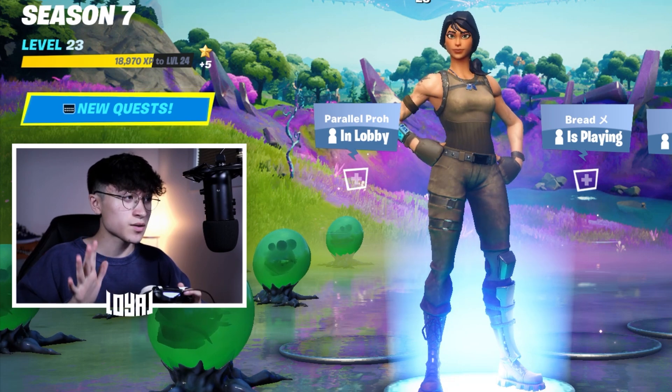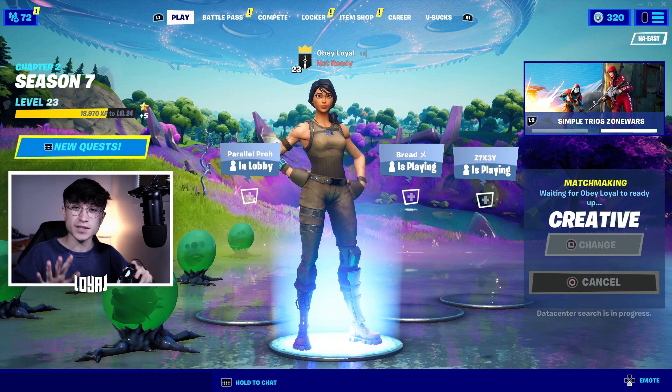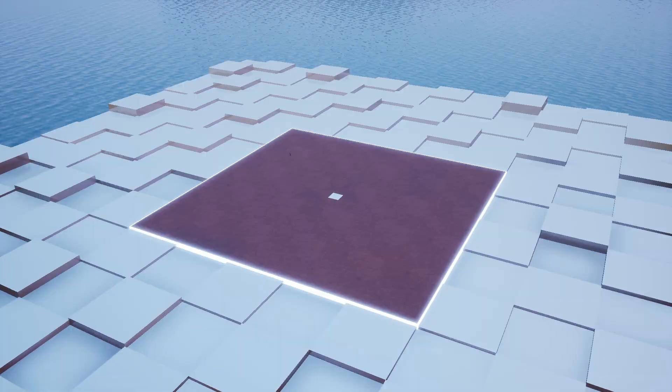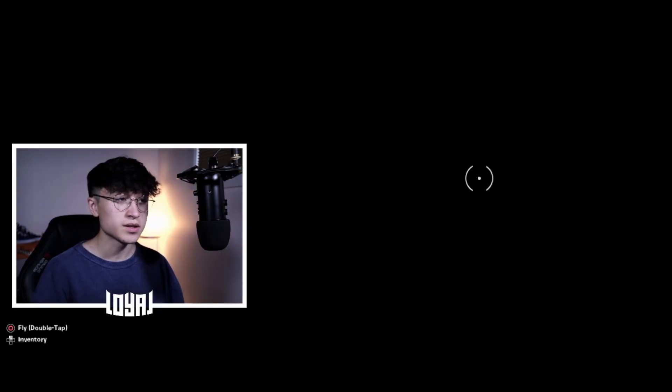Now let's go ahead into Creative and get started breaking down each of these settings. Before we go into the map, this is the map I'm using — my free build practice map. The video for it didn't do great, but it's a really great map if you just want to casually build and practice.